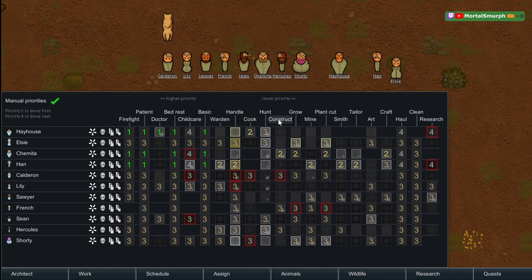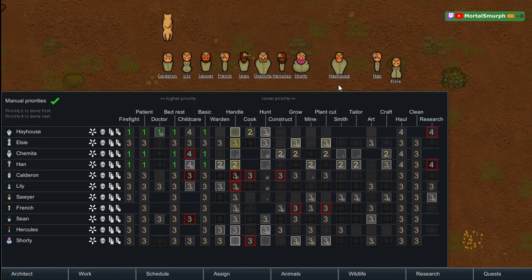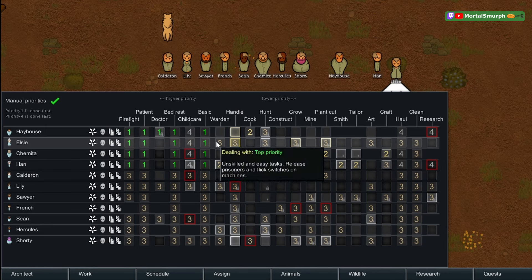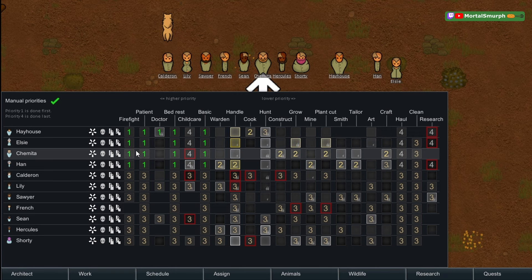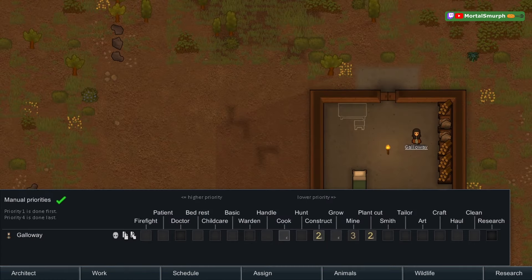You can hover over job names at the top to see individual component jobs — all the jobs that construction causes, for example. These component jobs are always done in order top to bottom. There is also a copy-paste button: you can set up someone's basic job order and copy-paste it down the whole list.